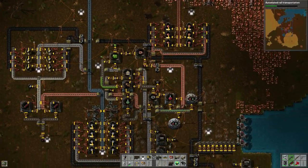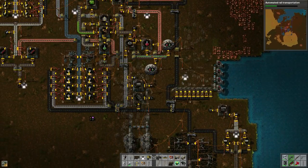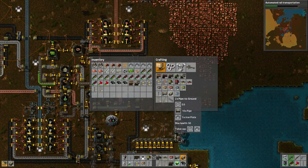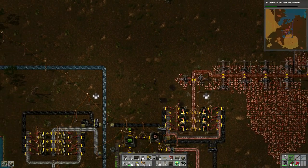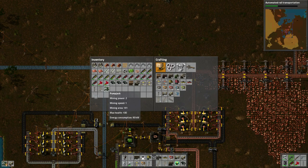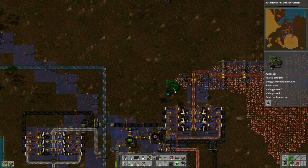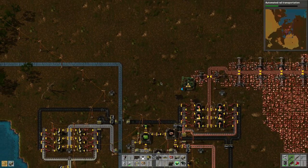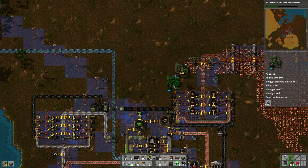Three of those derricks. Let's grab some more pipes and build some more underground pipe. I want to start extracting this stuff - I've never used oil, so we're going to see how this works. There's a little entry point so we can put that one there. We're waiting for more to be made - it just takes a long time.